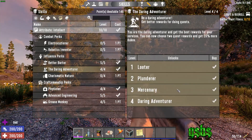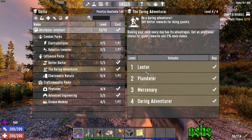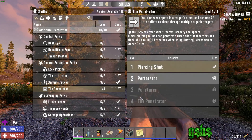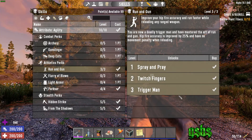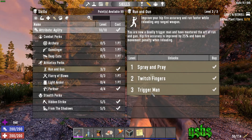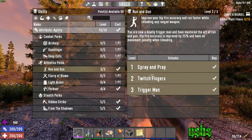I haven't tried the quest system yet as I'm usually too busy trying to get everything set up, but I will look into this at some point. The Penetrator seems like it would be a very good skill late game as you're going to find yourself fighting heavily armored zombies more often. Run and Gun could also be a decent one to pick up later on since you move really slowly when reloading, but if you're careful or in a base then this shouldn't really matter too much.